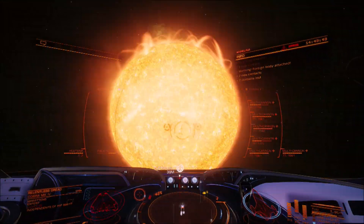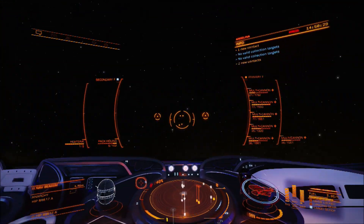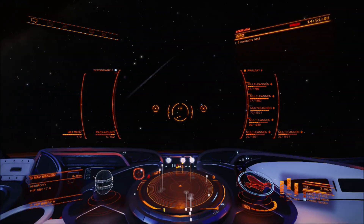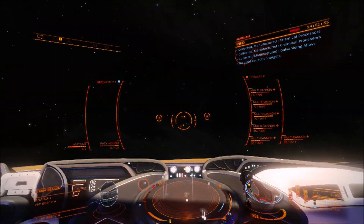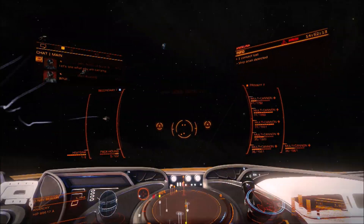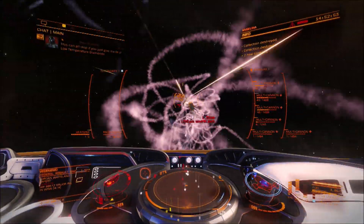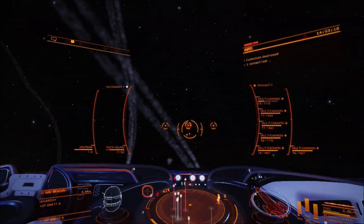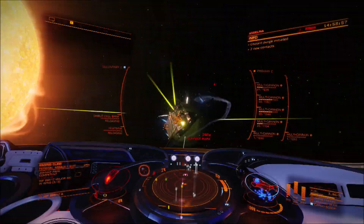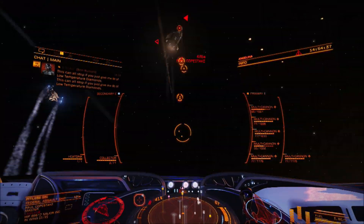You need a good shield tank ship to do this because you'll get attacked by sometimes five or six ships at a time, but it's fine with my Cutter. I do this when I've finished my PVE piracy — I've got a cargo hold full of low temperature diamonds and I'm basically squeezing off the remaining rounds burning through my remaining shield cell banks, getting as many materials as I can before I go back to port to sell up. These ships are pretty easy to destroy and I can quite easily scoop up their remains.